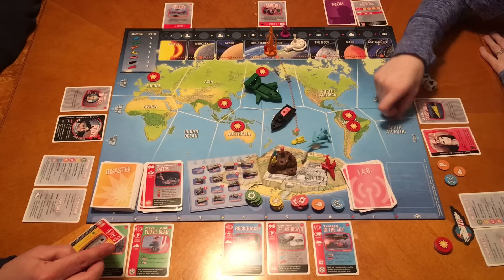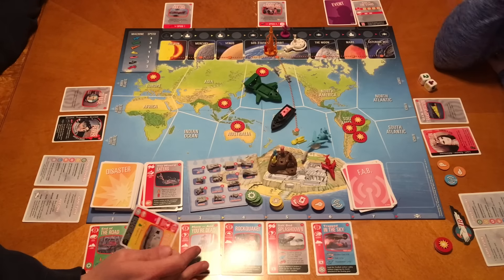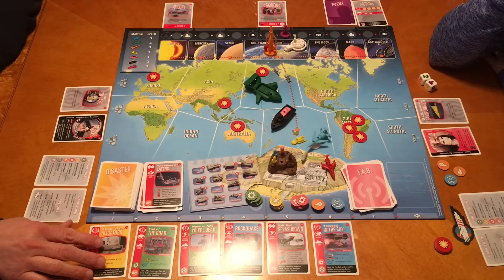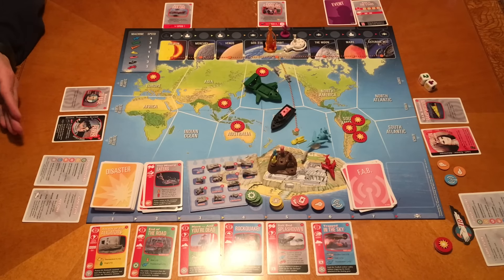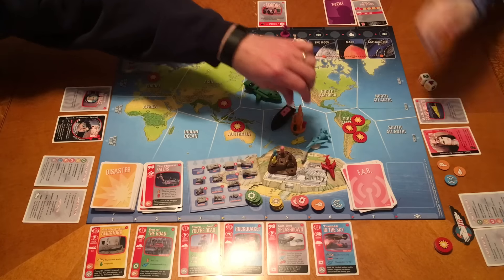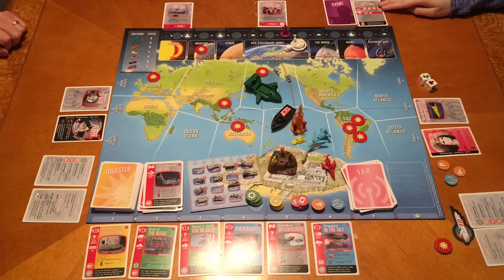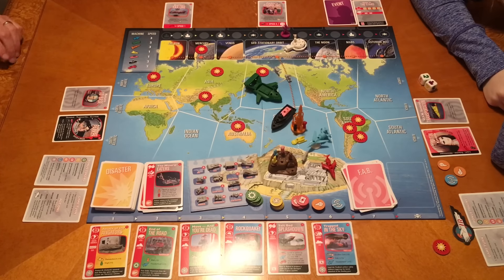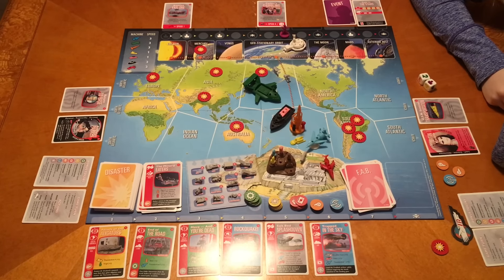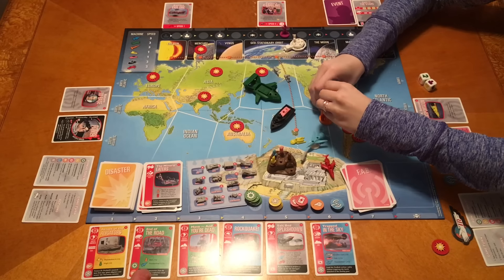Draw a card: Attack of the Alligators in South America, needs Thunderbird 4 and Virgil. There's a lot going on in South America. I'll get us back down - one to move, put me and Alan on Thunderbird 1, then go over to Asia as my second action. I'm going to roll for End of the Road - I'll get a plus two for Alan and a plus two for Thunderbird 1, that's four, I need a nine so I need five on the dice. Got it - woohoo! I get a green and a plus two.